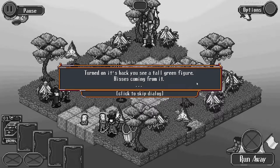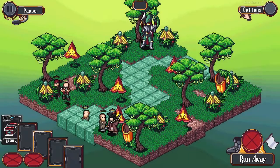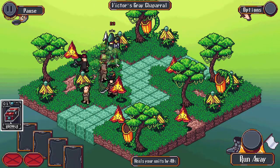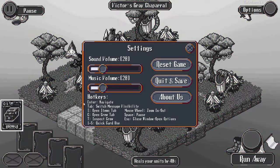A tall green figure hisses - a vasty scream in its direction. The lizard reveals itself, pure anger, and charges your crew. Prepare to fight. So you can see the cards in the corner here - we can click on them and then click down to use them. I'm not going to do that right now, and you can also use the hotkeys as well.